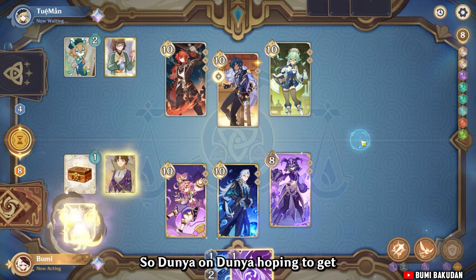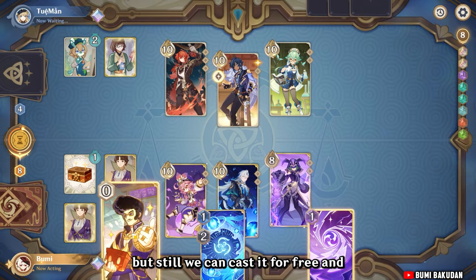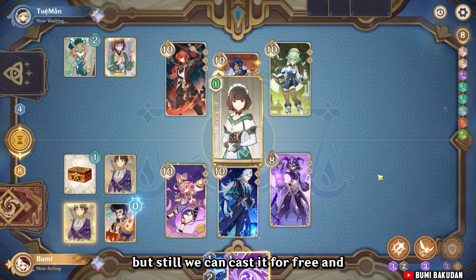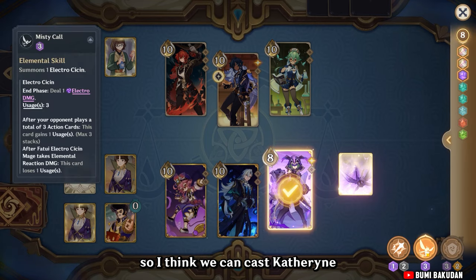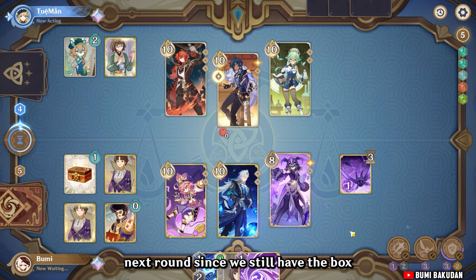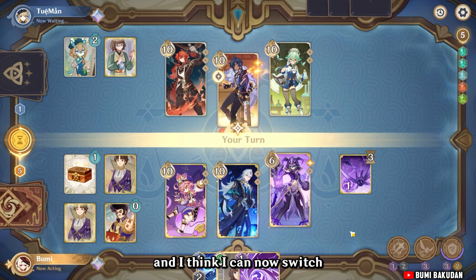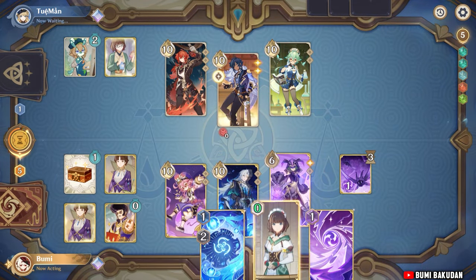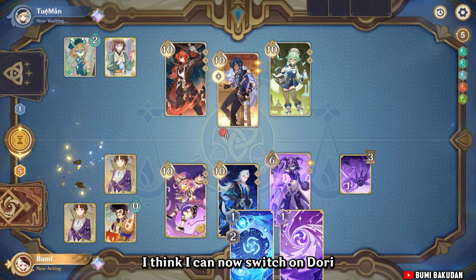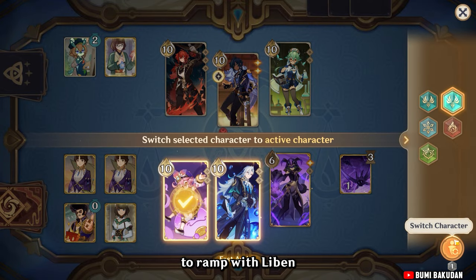So Dunya on Dunya — hoping for a Wagner, but still we can cast it for free. Catherine, so I think we can cast Catherine next round since we still have the box. I think I can now switch to Dory and try to ramp with Levenram, although I can tune this card. I really like Nervolet's talent.